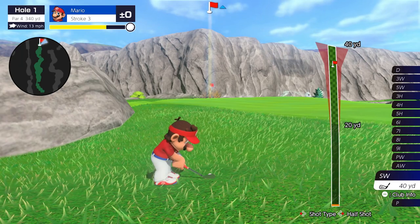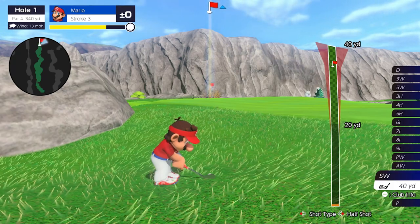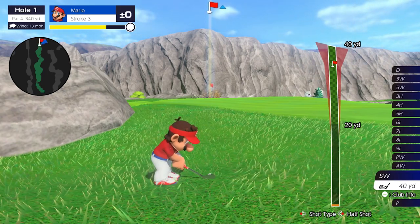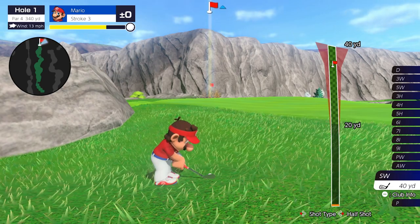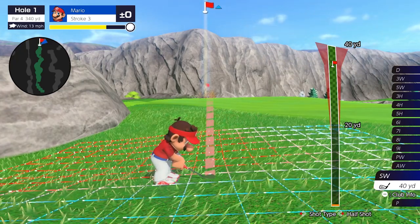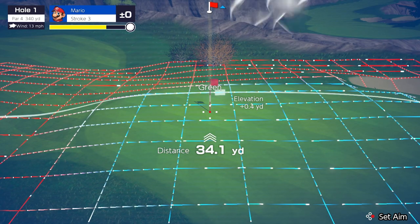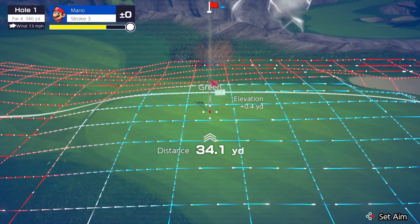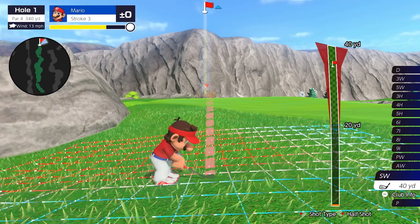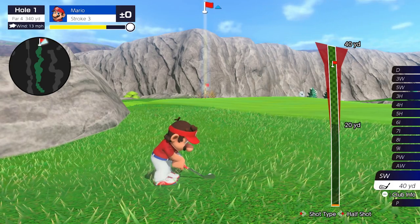You also have to look at the lie angle — whether Mario's feet are below the ball. The game makes this easy because you look at the power bar: if it veers off to the left, that means because of the lie I need to aim a little to the right to compensate. You're never going to have to aim too far — just a touch to the right. Also plan ahead for the green slope: this green slopes right to left, so the ball is going to roll left when it lands.